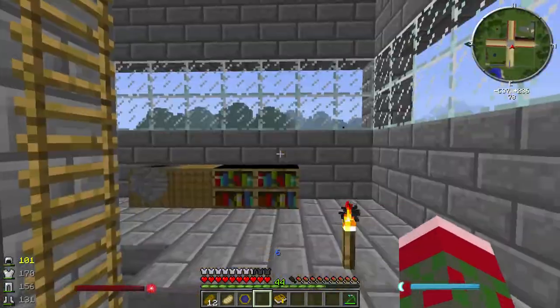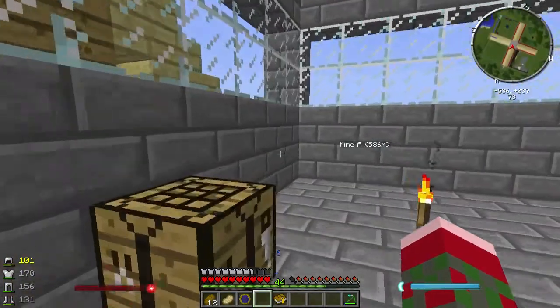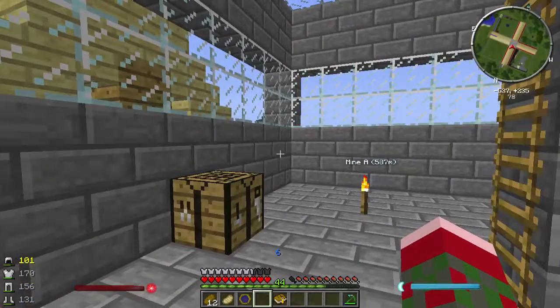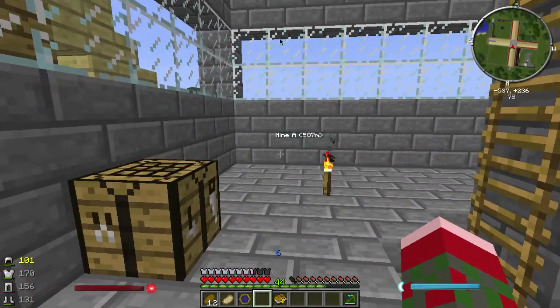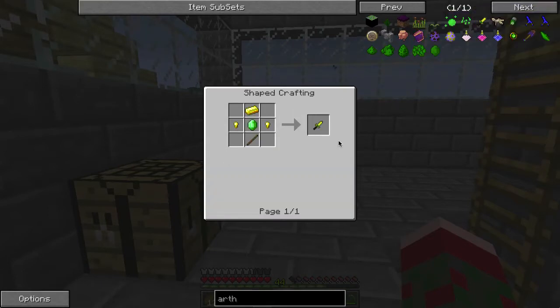Hello YouTube! Welcome back to P2P's Horizons Botanic Ideas. I have a bit of a problem here. As we discovered in our last episode, there are no villages within about 2,000 blocks of our spawn, and that's a problem for a number of reasons. The most pressing is this: I want to make this thing. This is an Arthana from the Witchery mod, and it requires an emerald.